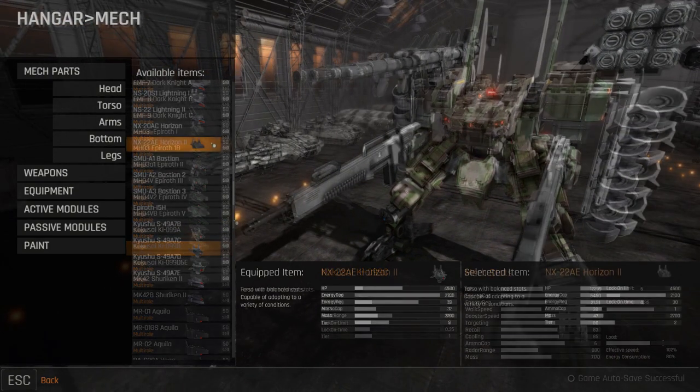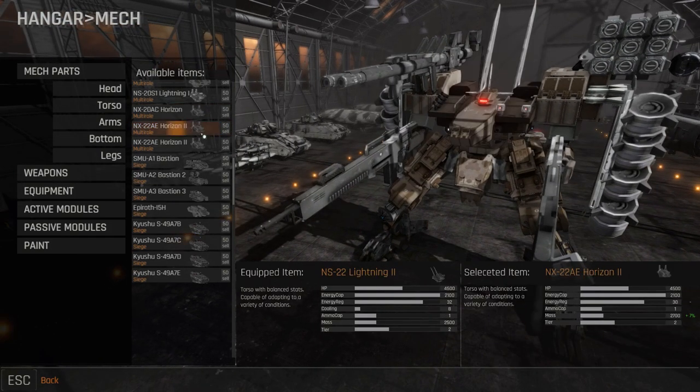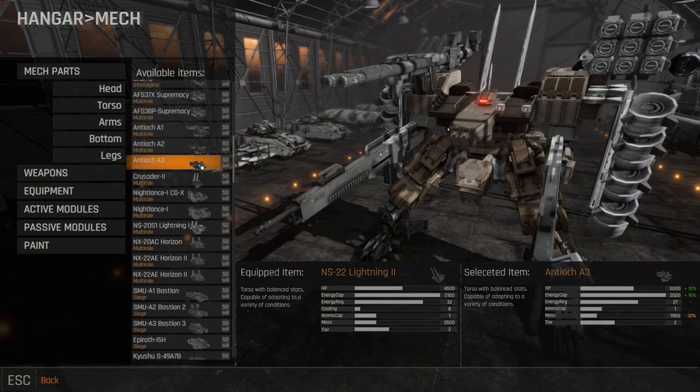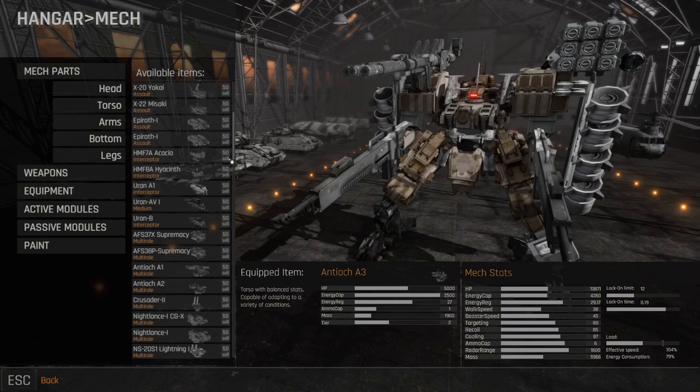Load limits have seen a rework. Under-equipping your mech beneath the load limit will increase effective speed and reduce energy consumption when moving with boosters. However, overloading your mech can see a larger negative impact and efficiency lowered.